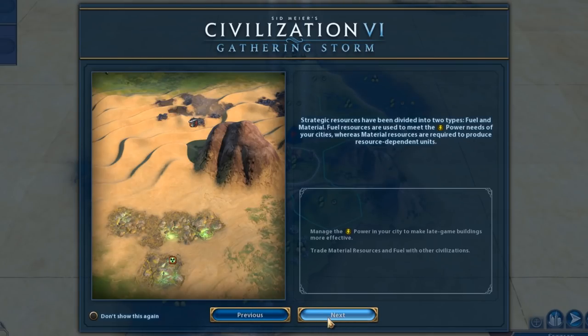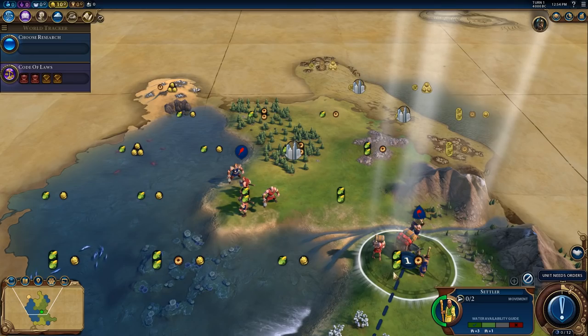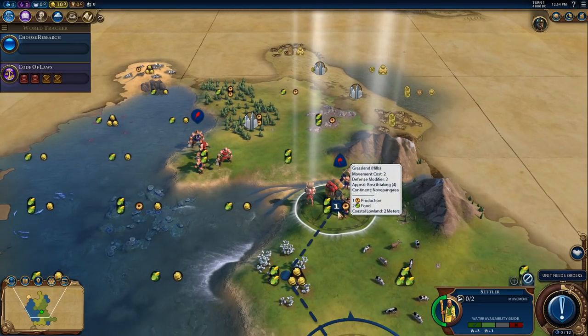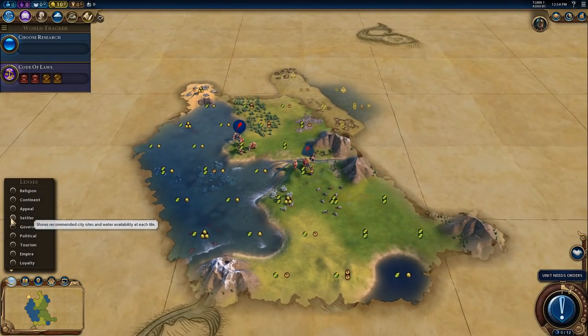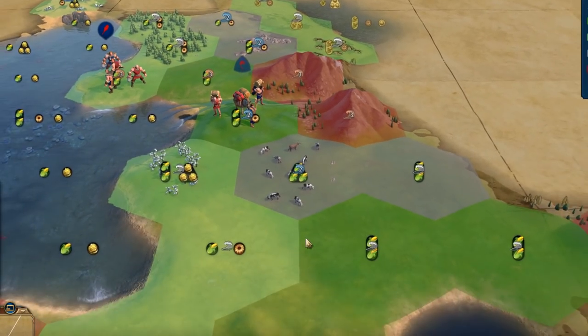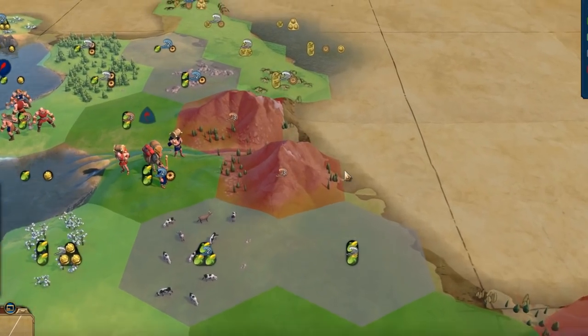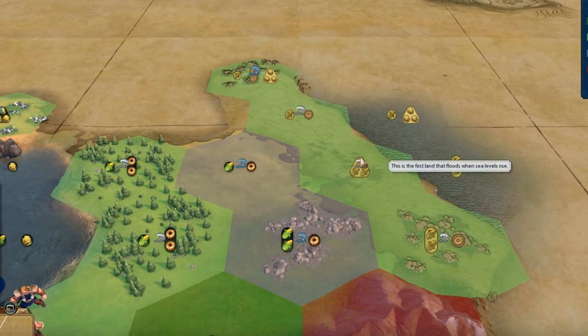Giant death robots, who cares? I moved onto a hill — it'll be alright. I'll settle next turn. But the thing I wanted to show off is if we go into Settler View, every single tile in this map will eventually flood. Everything's gonna go underwater.